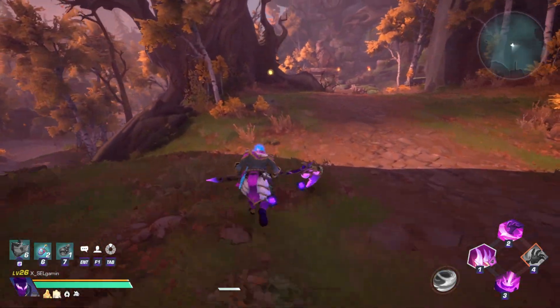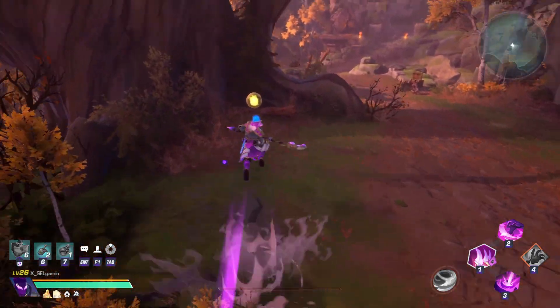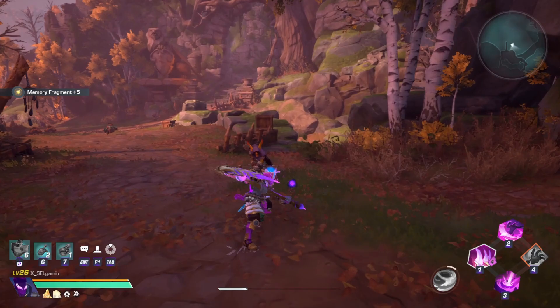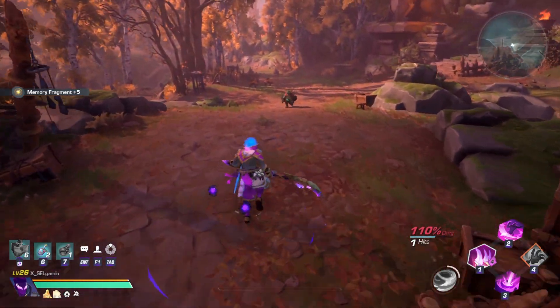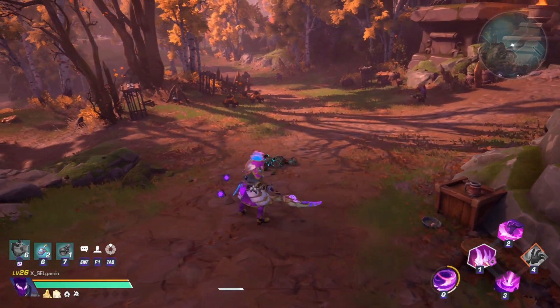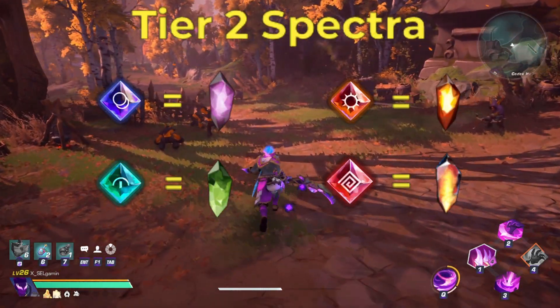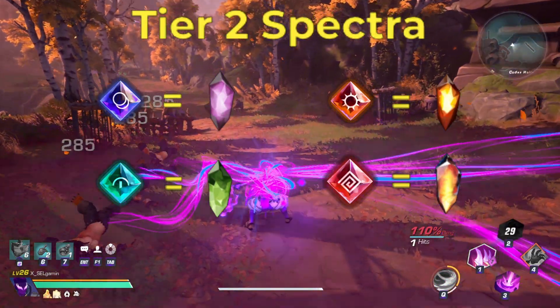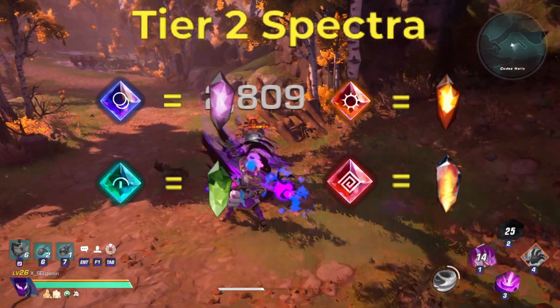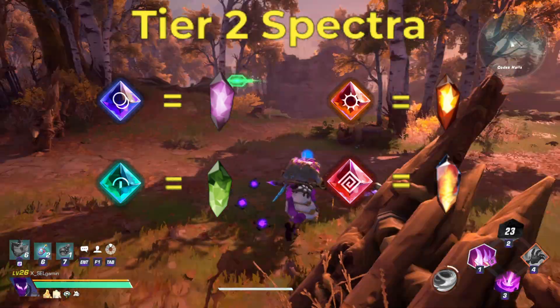While running a certain imbuedment, you'll be able to receive tier 2 imbued spectra. These spectra can be identified by the word Glimmering at the beginning. For example, Glimmering Shadow Warp spectra would be the name of the tier 2 spectra you obtain while using a Shadow imbuedment. The imbuedment used in the expedition will drop the same type of spectra as it did from the tier 1 expeditions, except now it will be tier 2, or Glimmering.